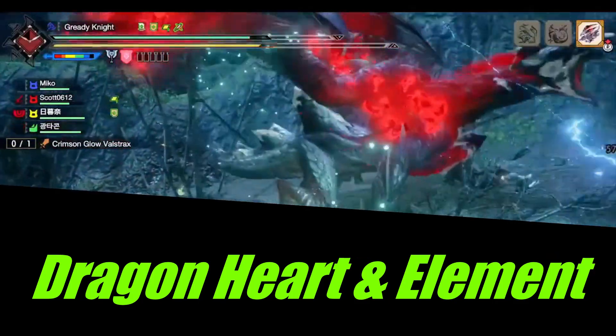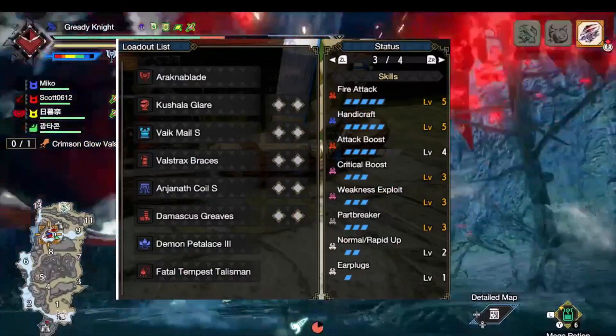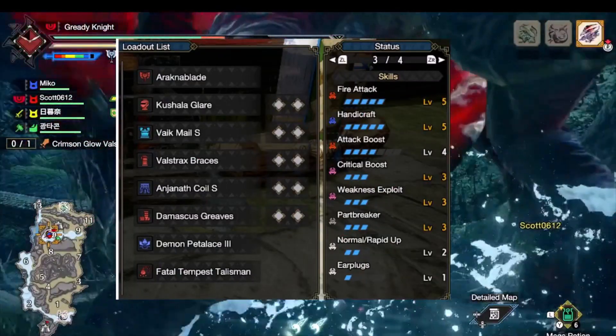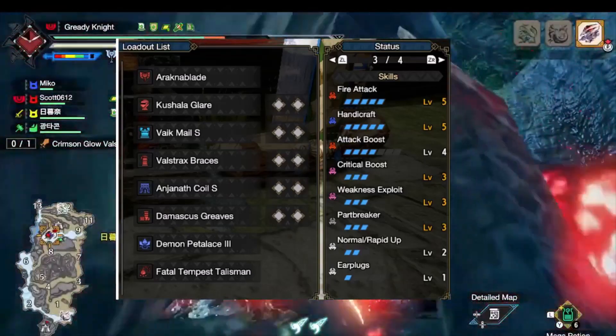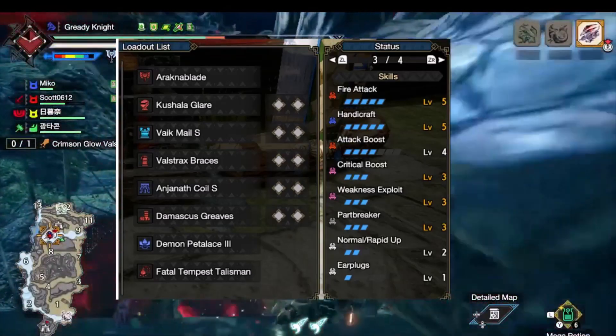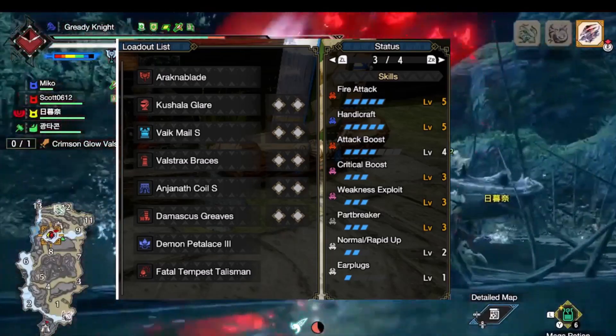Dragonheart inflicts Dragonblight on you whenever you meet a health threshold. Dragonblight negates all element except dragon, so using this skill in general will nullify your element. Using just the arms, you will have to stay above 50% health at all times to output element damage.